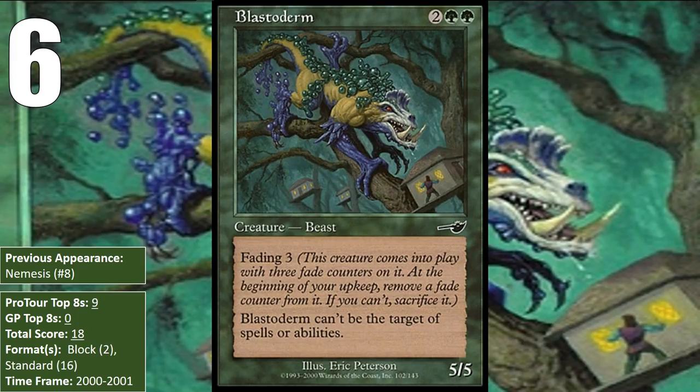At number six, we have Blastoderm. A four-mana 5/5 with Shroud is powerful — even today that would be a pretty good card — and back in 2000 it was a super pushed creature. The Fading mechanic allowed for this under-costed monster to exist, since it would effectively only be able to attack twice before fading away.